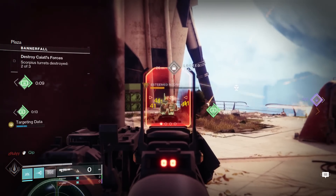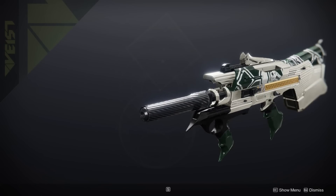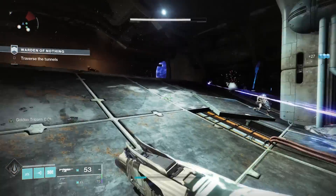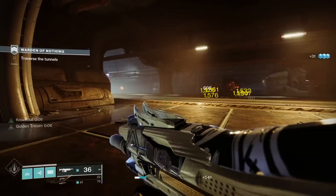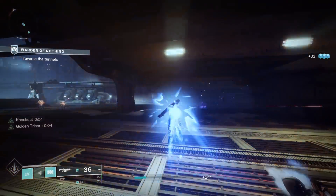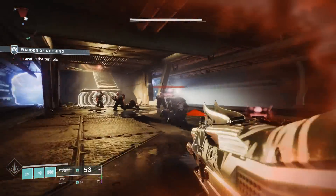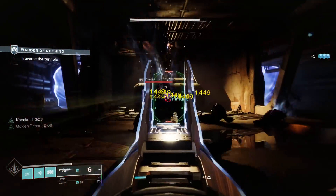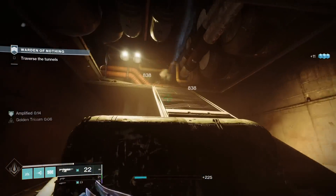Diving into these weapons, the first one is the Dark Decider Legendary Arc Auto Rifle. This belongs to the Rapid Fire Frame archetype, so 720 rounds per minute — the fastest shooting, lowest damaging auto rifle archetype. Generally these are decent within the meta. Certainly in PvE they can be pretty good. In PvP they don't necessarily see too much play, but anything other than the DMT doesn't really see too much play anyway.